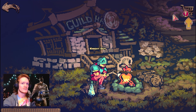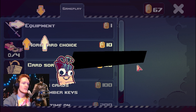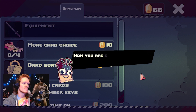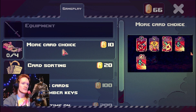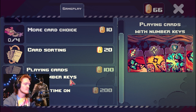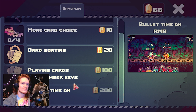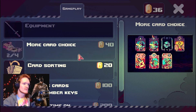What do we got here? Oh, new stuff? Wow. For one bone — now you're even more prepared to murder. More card choice. Card sorting — that seems extremely useless. Playing cards with number keys. I have to pay for features. You can have slow-mo mode — that would be kind of nice. We'll grab the more card choice one a couple times.